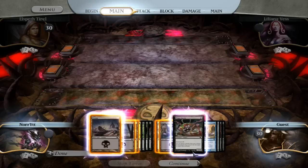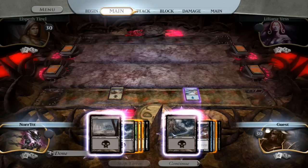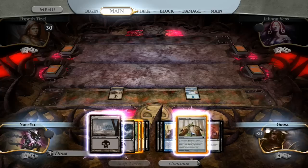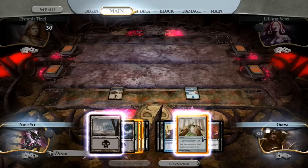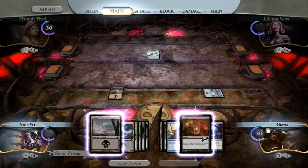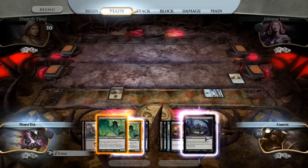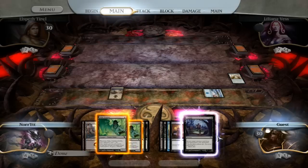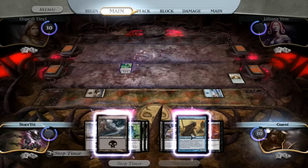We'll be first. We've got Swamp, Island. I just played the wrong land — I should have played a Swamp, but no big deal. I'll just play my Wanderer's Twig this turn instead. Yeah, we'll pretend we meant to do that. Elspeth doesn't know. Liliana doesn't know. Let me look at which Pulse Tracker I want to cast. That one's fine.